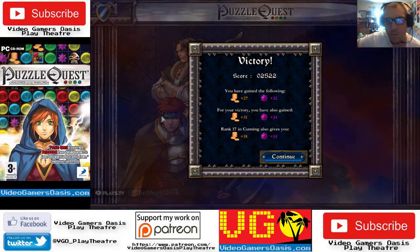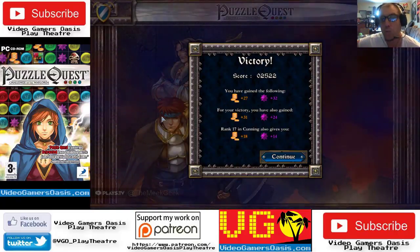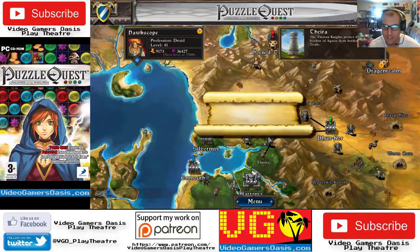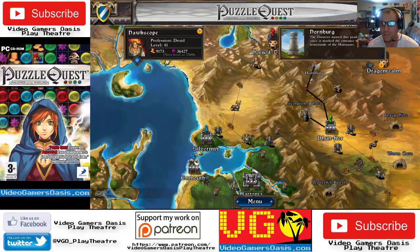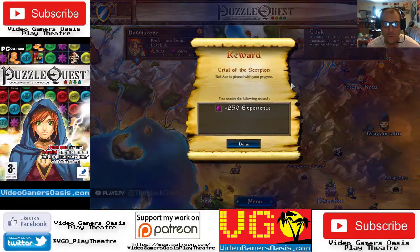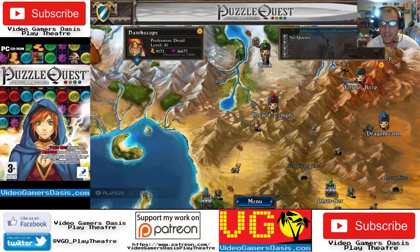2,522 points. You have gained 27 gold and 32 experience. For your victory you have also gained 31 gold and 24 experience. Rank 17 in cunning also gives you 18 gold and 14 experience. You have defeated the scorpion — you must now return to Red Axe. Let's get our reward. We've done good, we've followed our teacher's instructions, we defeated the Trial of the Scorpion. Red Axe is pleased with your progress. You received 250 experience. Done! What's next?